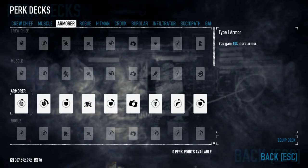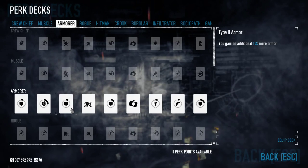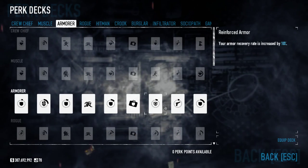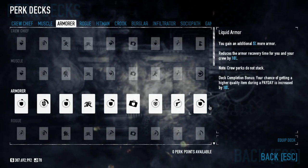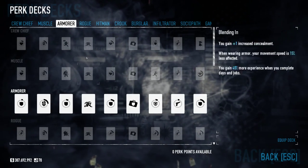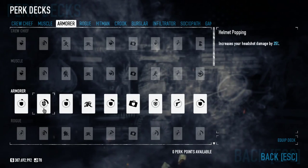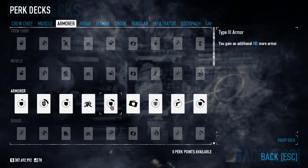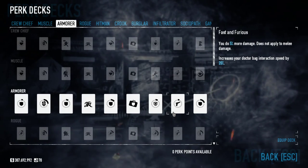Armorer is sort of the technician-based perk deck. The first tier gives more armor, then headshot damage, then even more armor. Blending In is the same, more armor again, then Walk-in Closet, then increased armor recovery rate, Fast and Furious, and finally 5% more armor with reduced armor recovery time. This one could also work with the Enforcer if you go with the combined tactical vests, and if you take the technician route for armor bonuses this can give you high survivability. Because of the additional armor bonuses, it's a decent pick for pretty much any build that focuses on fighting.